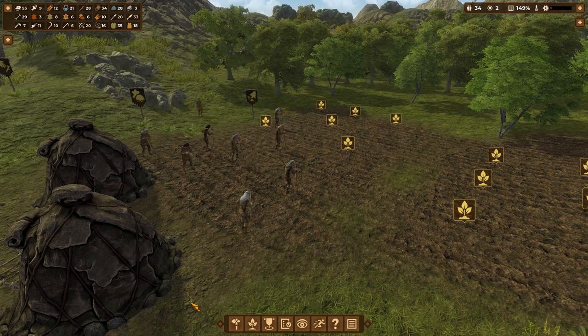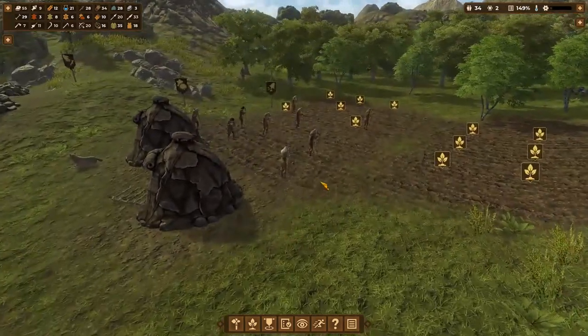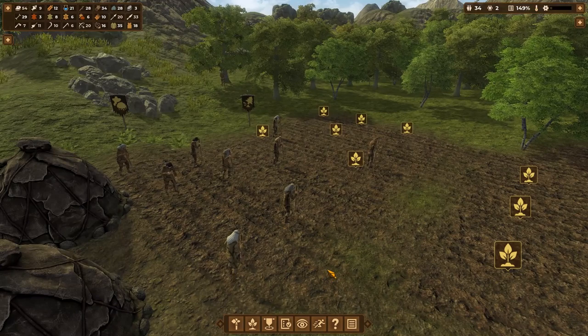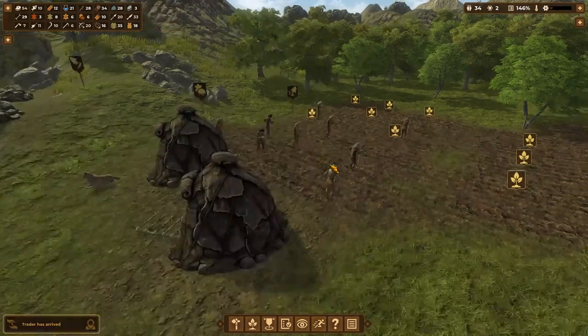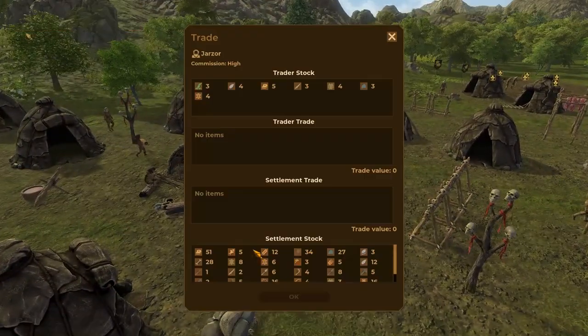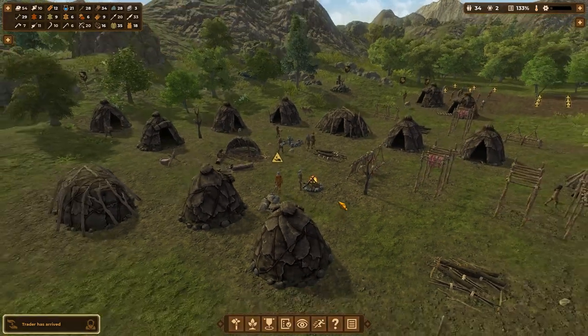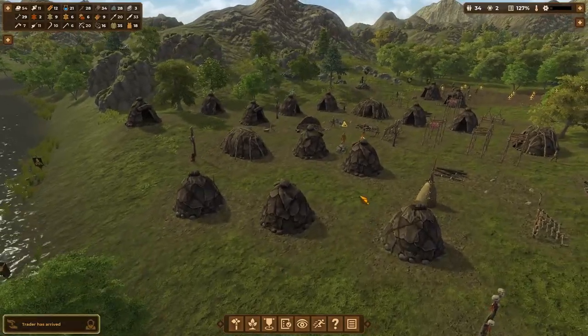They're excited about it — the whole town turned up to dig these fields. That does mean we don't really have anyone doing anything else. I'm sure I could limit this, but mostly I just want to test drive farming, so I'm leaving it as is — 149% workload on the fields. There's a trader. Do you have anything good, like knowledge? No, pretty dismal as a trader. You don't have anything I desperately need, so I'm going to go with a pass, Sparky.